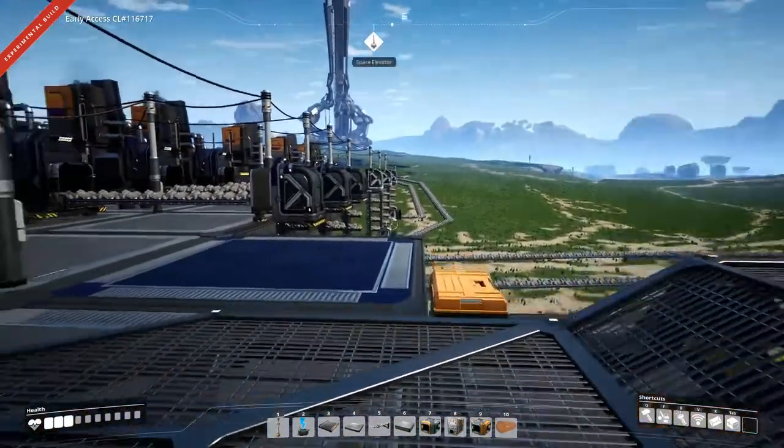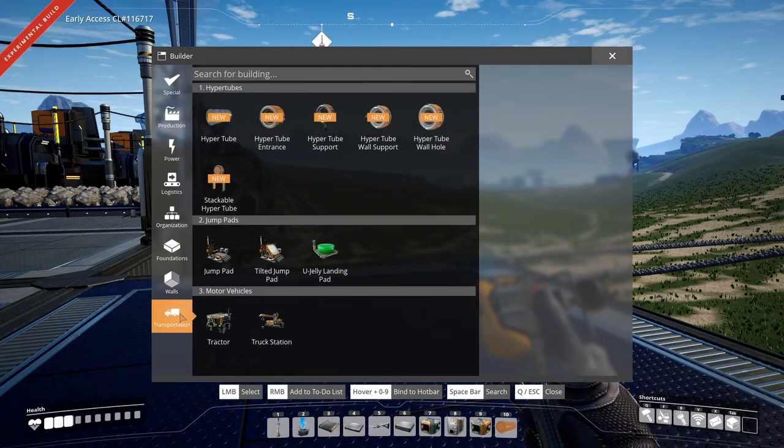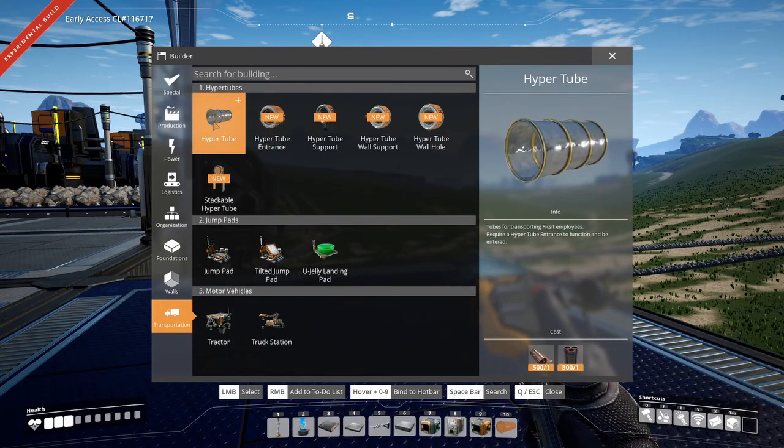So what are we going to need and how is this going to work? Transportation — hyper tubes. I've got a lot of copper sheets and pipe, rotors, concrete — we should have enough for this quick little build.